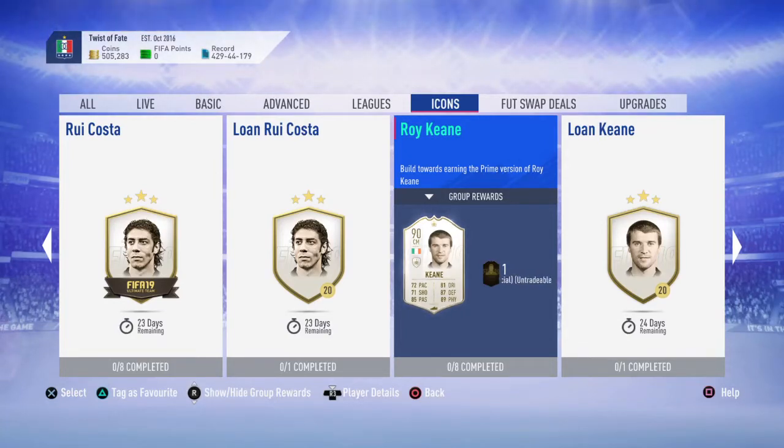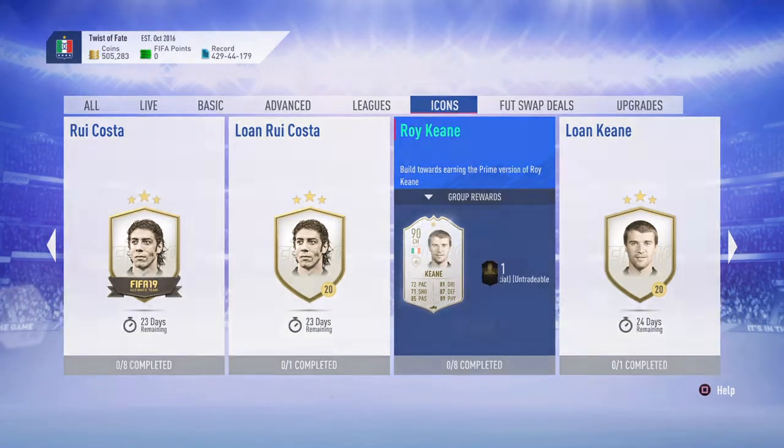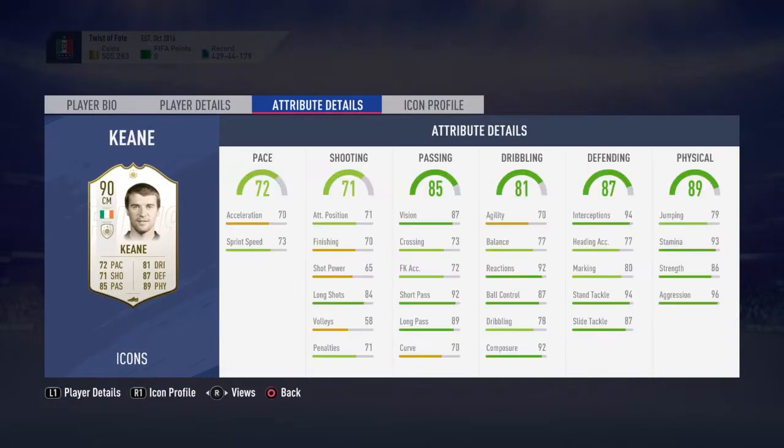Hey guys, what's going on, my name is KylezoneMax and welcome back to the channel. For today's video we are going to be completing the first prime icon squad building challenge of the year. For me personally, I've not had an icon all year - I've not bought one, I've not used one. The first one is going to be this 90-rated Roy Keane who's going to slot straight into the squad.